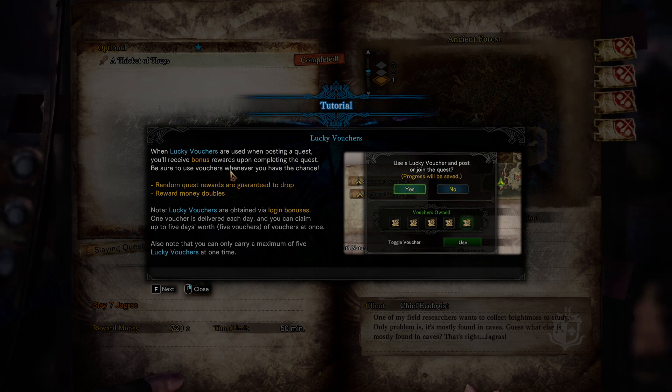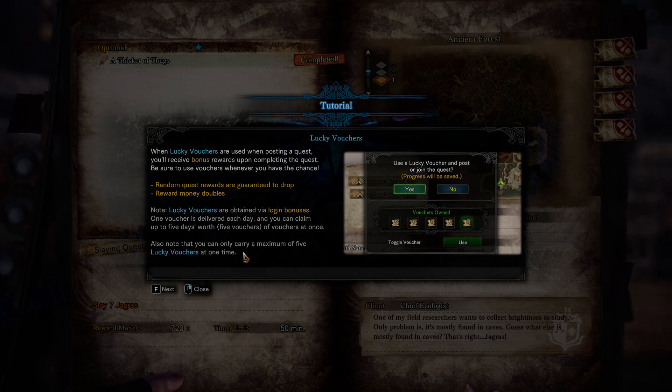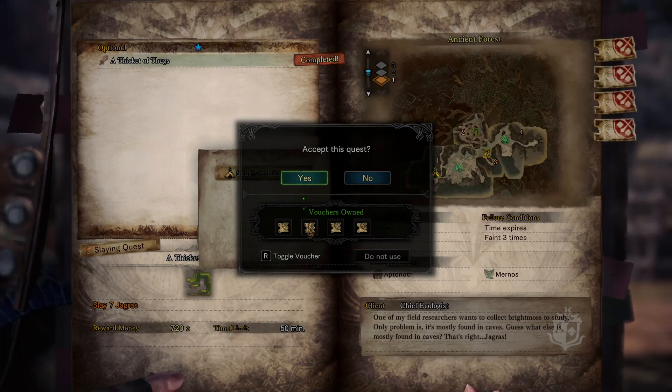Lucky vouchers can be used when posting a quest - you'll receive bonus rewards upon quest completion. Random quest rewards are guaranteed to drop and reward money doubles. Lucky vouchers are obtained via login bonuses - one is delivered each day, you can claim up to five at once, and you can only carry a maximum of five at one time. I won't use one for this run since it's just a weapon test, but I will for the next one.